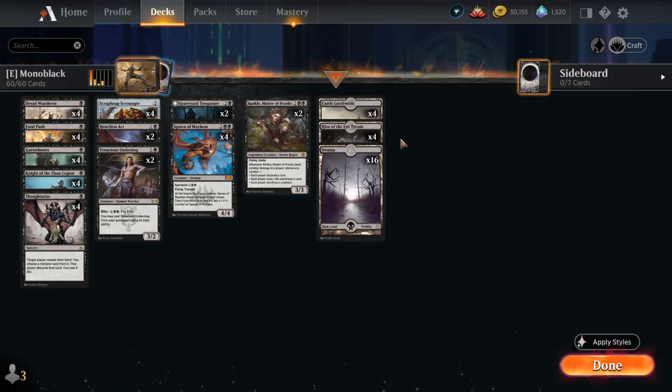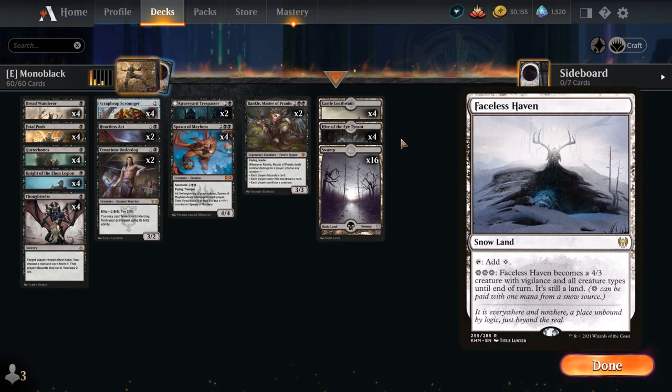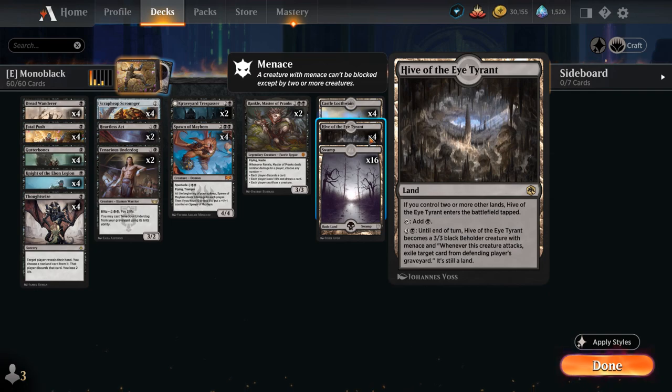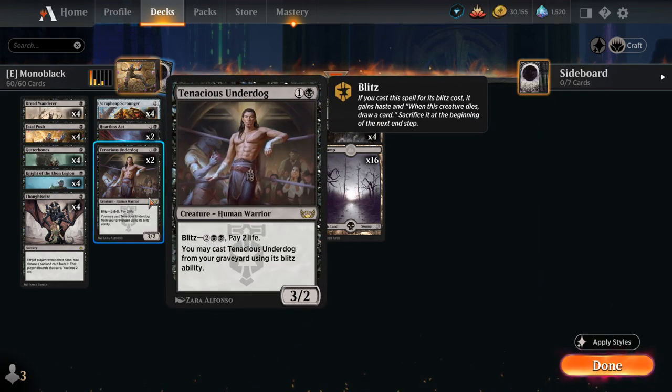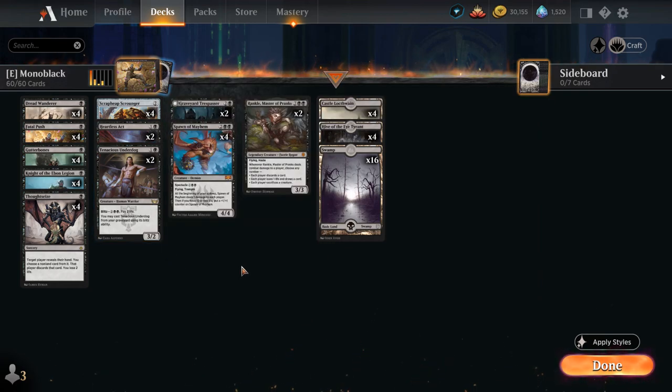Our mana base has a few options: we could play Snowlands alongside Faceless Haven, arguably the better creature land, or play Hive of the Eye Tyrant alongside more copies of Castle Locthwain without worrying about having enough Snowlands. Castle Locthwain is a nice source of card advantage in the late game alongside the Blitz ability on Underdog. Now let's jump into some games and see how the deck does.